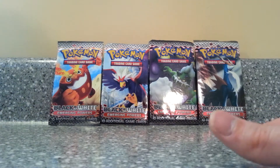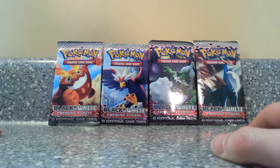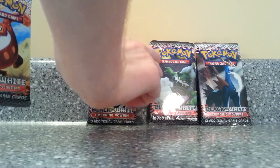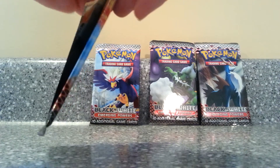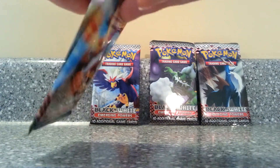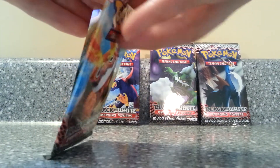Hey YouTube! Welcome back to a new episode of Pokemon Herds Daily Unboxing. In today's opening video, we have the four main booster packs from the Emerging Powers Black & White Expansion Pack. Got these at Target for $3.33. These are the last of my findings for the super cheap cards.